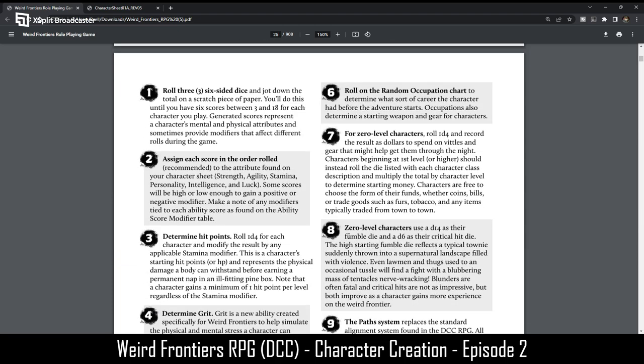Here are the step-by-steps. You're going to roll 3D6 and jot them down on a scratch piece of paper. You'll do this until all six scores are generated, then assign each score in the order rolled — very old-school. Your strength, agility, stamina, personality, intelligence, and luck will be listed in order as you go down. There's also leeway as a judge — you can let players assign scores or use different rolling strategies, like roll 4D6 and drop the lowest. For the purposes of this, I'm going to roll all six stats 3D6 straight down the line.